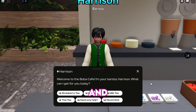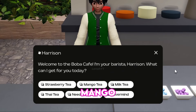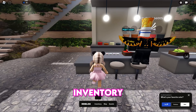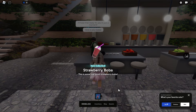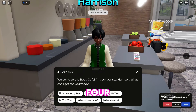We need to talk to Harrison the barista. Press to talk, and he'll greet us and give options for ordering: strawberry tea, mango tea, milk tea, and Thai tea. Simply start ordering each tea to have them in your inventory. Wait for Harrison to bring each order and you'll receive a badge for each item.